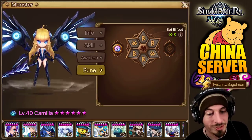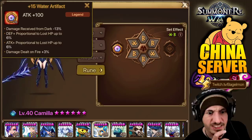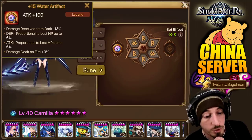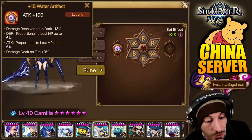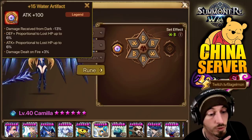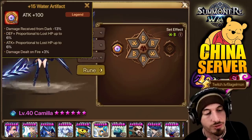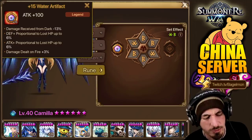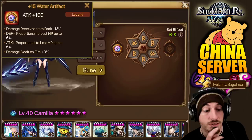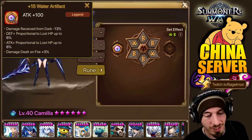Camila — we'd be looking for a tanky bruiser kind of artifact on the left-hand side. Damage received from Dark minus 13% — that's very specific. Defense plus proportion to lost HP up to 6% — that's good for Camila. Attack plus proportion to lost HP up to 6% — that's good for Camila. Damage dealt on fire plus 3%. The second and third ones are the things I would go for on Camila more than the damage received from Dark. Maybe it just happened to roll that way. If you use Camila in Guild Wars against Odins, damage received from wind minus X% would be really nice.